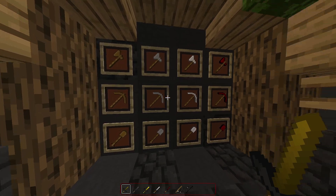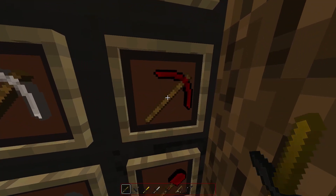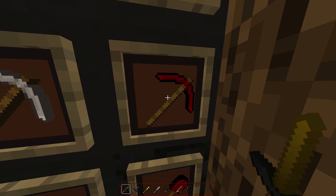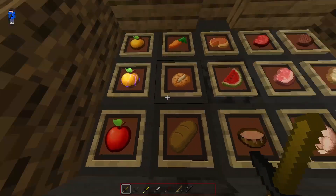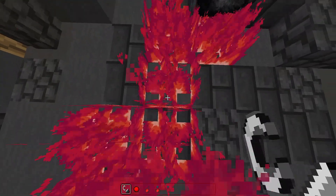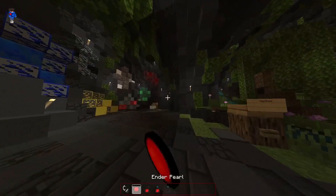The tools look fine, but the red color in the faithful red pickaxe doesn't really suit it, which is not really good at all. The food looks cool. The fire indicator looks very superior.